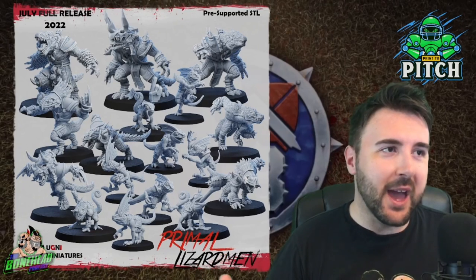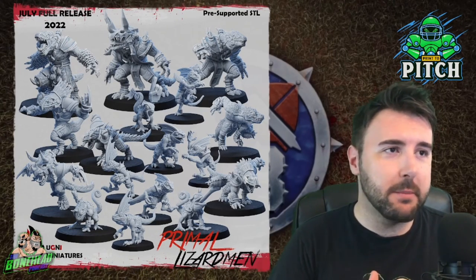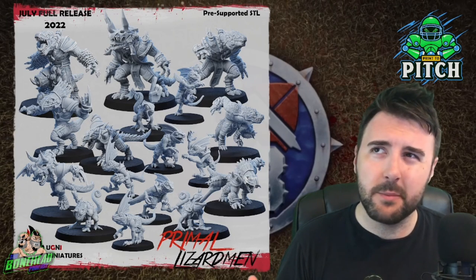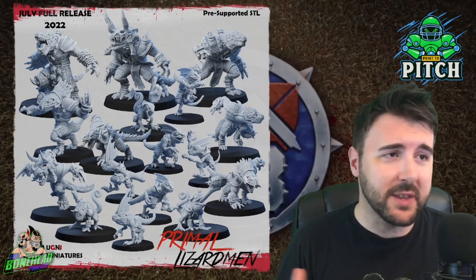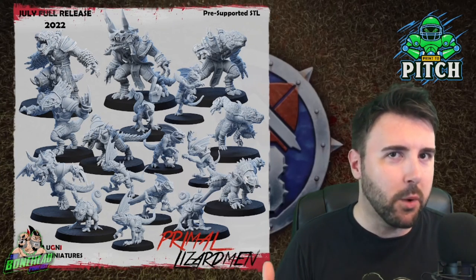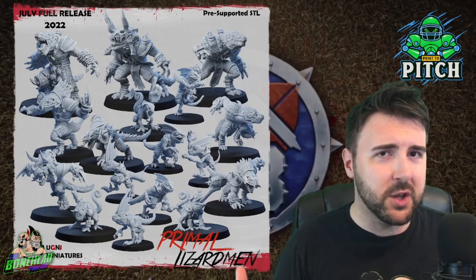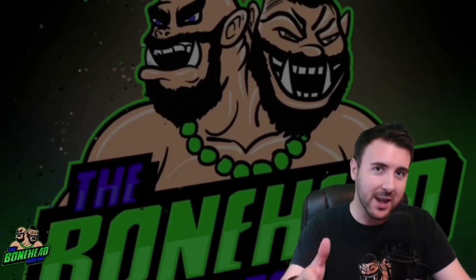That's everything for Ugly Miniatures. They're on Patreon and moving to MyMiniFactory as well — I don't know if they're going to start a tribe, but the models will be available there. If you like this team, go check it out. Their Patreon is about eight or nine pounds a month, which is exactly where everything else is. We do like to see more creators supported when it comes to Blood Bowl, because more Blood Bowl is more better. Happy printing, thanks very much for watching.